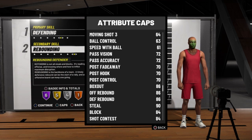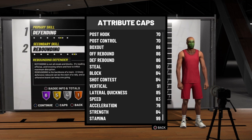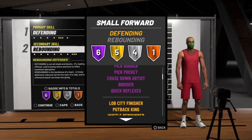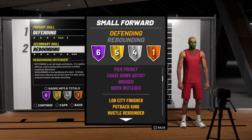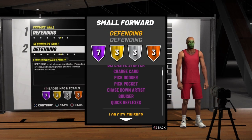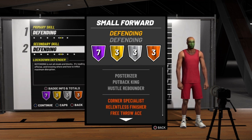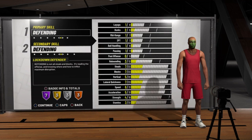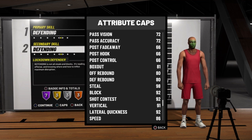His rebounding is up there almost in the 90s as a small forward — you're snagging over centers, over every guard, over every small forward possible because you're a rebounding defender. This build is very athletic; your vertical is gonna be in the high 90s. Now a pure lockdown has more vertical, but as a rebounding defender you get gold hustle rebounder and all those Hall of Fame badges — everything Hall of Fame except defensive stopper.